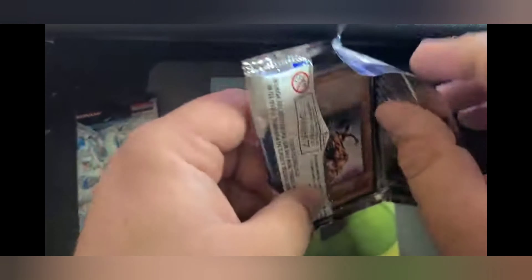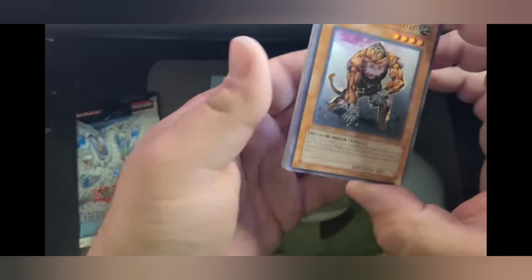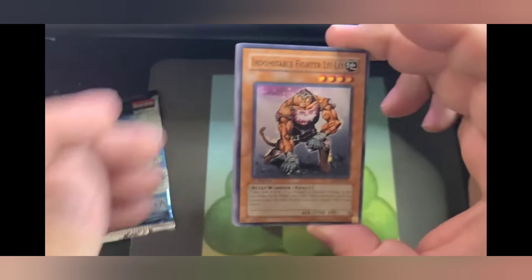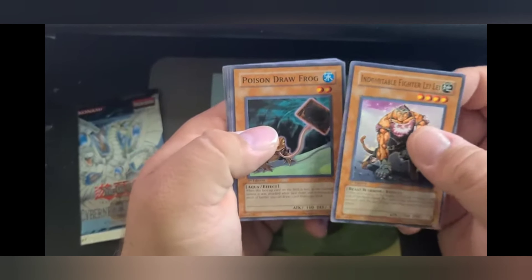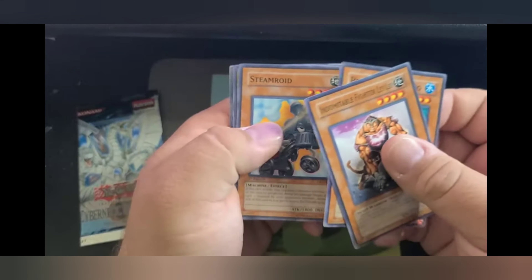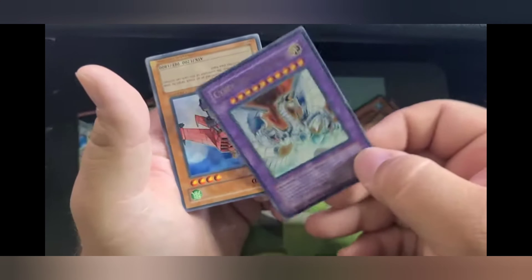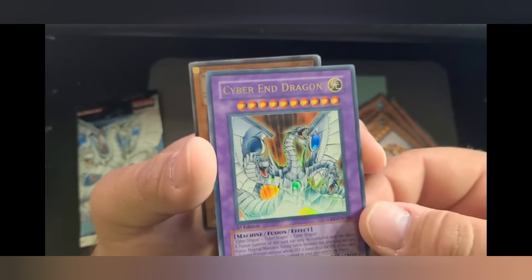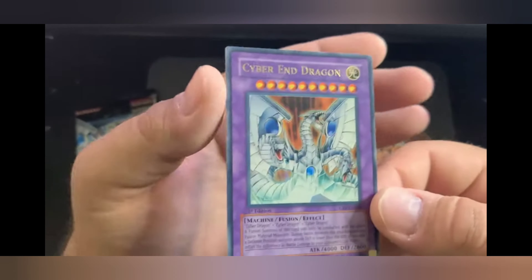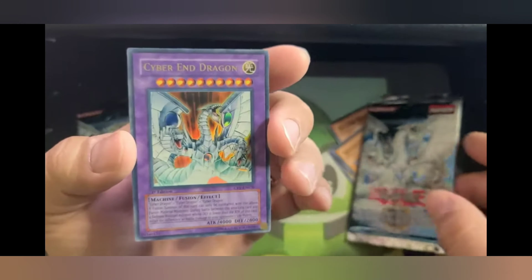Right off the bat we got basically a Goblin Attack Force — not looking good from the side. Abominable Fighter, Lele, Poison Draw Frog — played the crap out of that card in one of my frog decks — Steamroid, Mad Lobster, and I pulled the freaking Cyber Dragon! Let's go! This is freaking amazing — I literally pulled the card off the pack art. You don't see that every day.